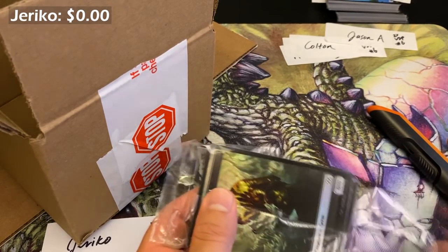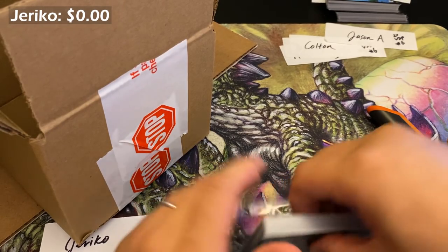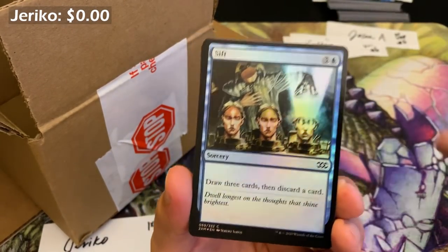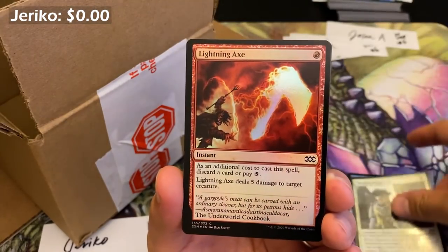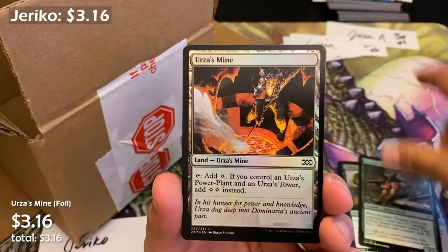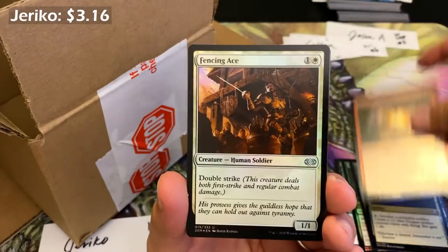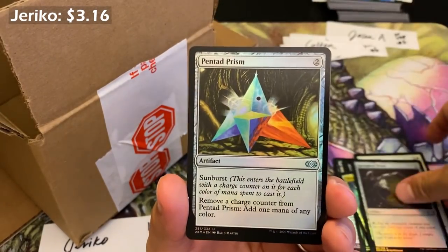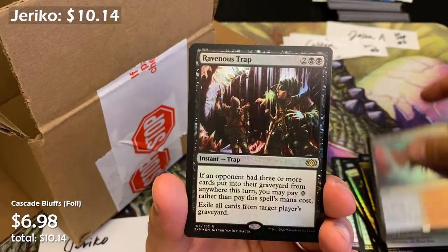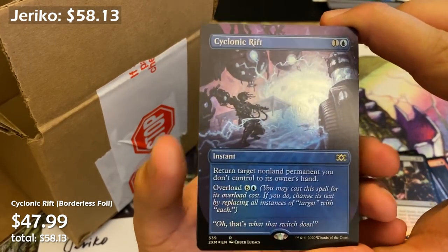Jericho, here is your one-pack snipe. As someone noted in the comments, two things have to happen with VIPs right now — it's funny money, funny values. Either the singles need to tank or the VIP sealed product needs to go up. That's the only way to make sense of it. Ritual, Cascade Bluffs — a couple bucks — and yuck, another Cyclonic Rift.